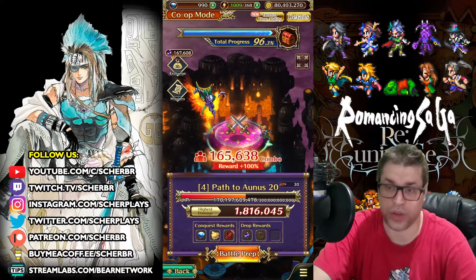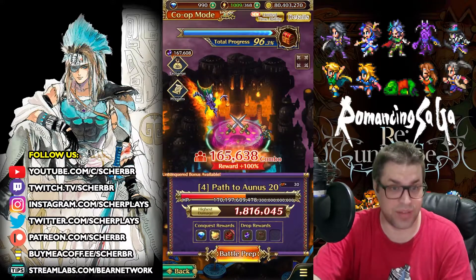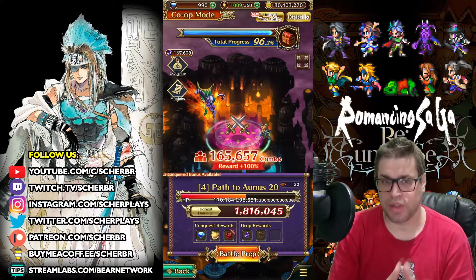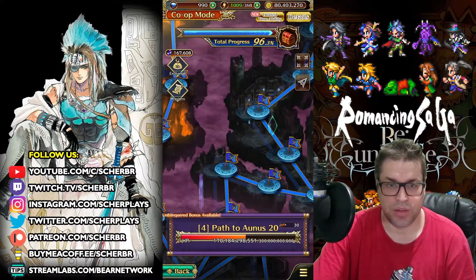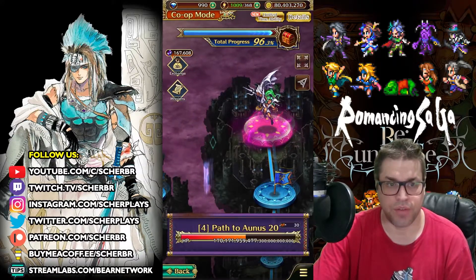What's up everyone, this is ShirtTalking and welcome back to my channel. In today's video we'll be running Alnus Raid Stage. Alnus has 300 billion HP, so everyone needs to help defeat Alnus as soon as possible. We have 4 different raid bosses and in order to receive the 5,000 jewels as reward, we need to defeat all of them.